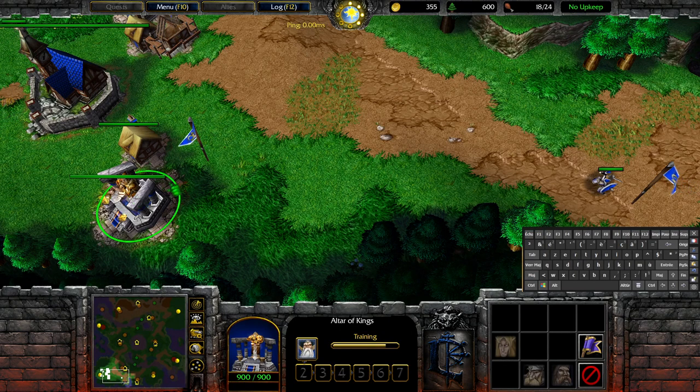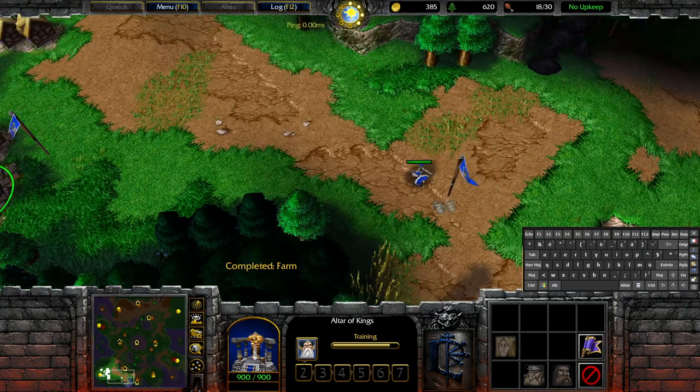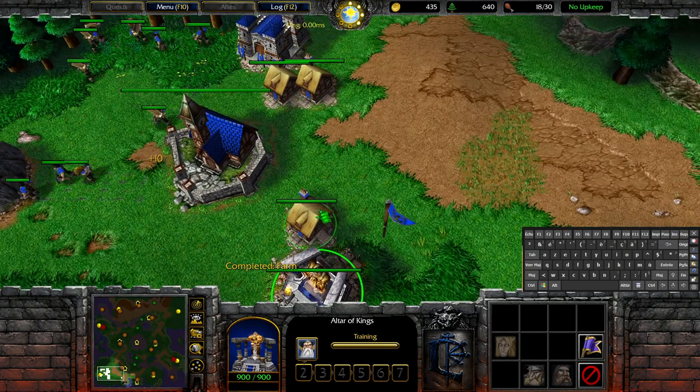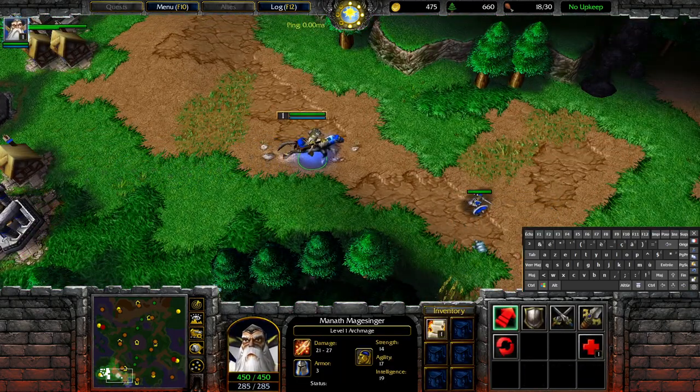So my hero should come out here on this side safely on the outside of my wall and then head in this direction. This can be done on most maps and most situations if you ever have to close your base — like against undead or orc, sometimes you'll want to close your base. This makes it really safe for your hero to come out on the outside.